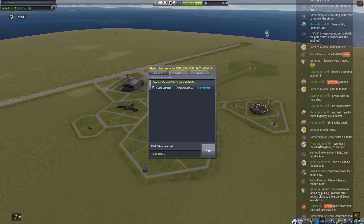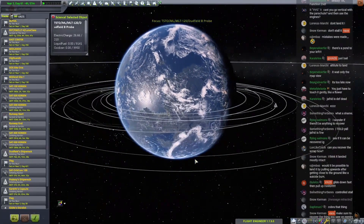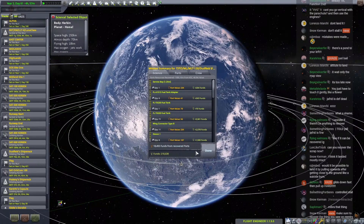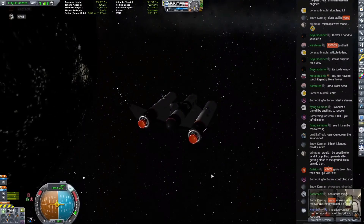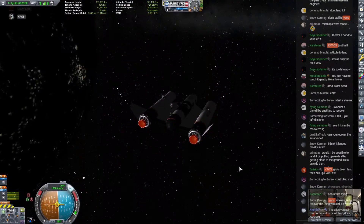Someone asked: would it be possible to land it by pulling upwards after getting close to the ground like a suicide burn? Well, the problem is we don't have any landing gears. Those pull it straight up just before you land and come down on the butt. I do daredevil tricks like this all the time. Is it saved? I can recover it — I think it was the whole thing. Oh no, it's just one part. Wait — 18,000 funds back! Nice. Three, two, one — the rest of the way into orbit. We are now in orbit!